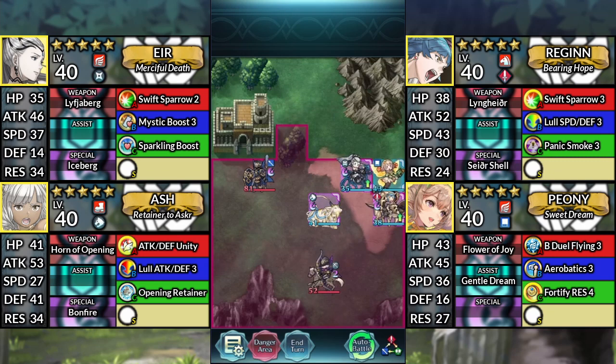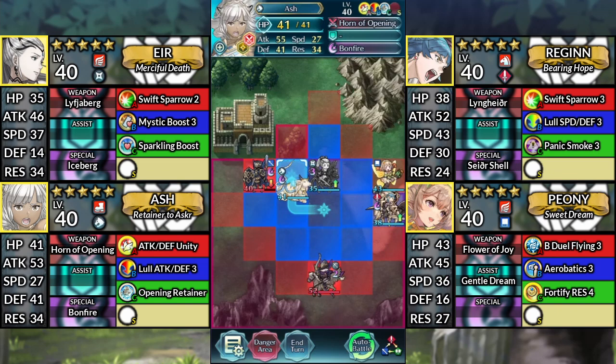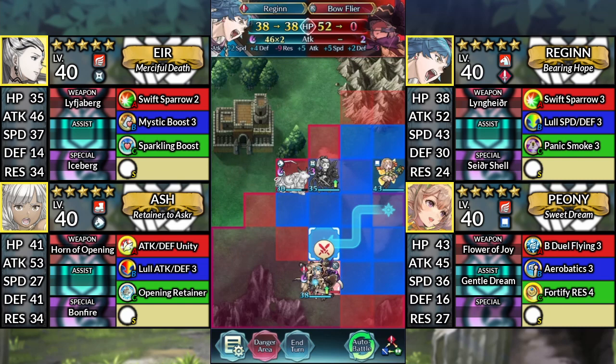For turn 3, move Air 1 space left and attack the Lance Knight. Move Ash up to the left and attack the Lance Knight. And finally, use Regan and attack the Bow Flyer.